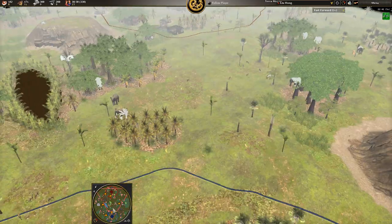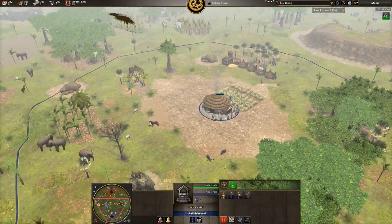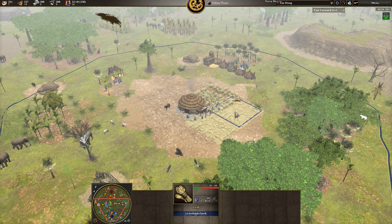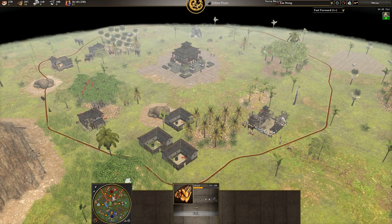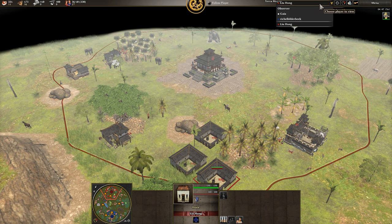If you take a look at the blue player, that's me. I will be rushing out only women — I only make women and focus on getting stables up quickly, and not building up a regular army. It's only women building fields, building stables. The focus is on food and wood. Where red is being more all-round. Red has now 36 units, where blue still has 40, so I still have more units.